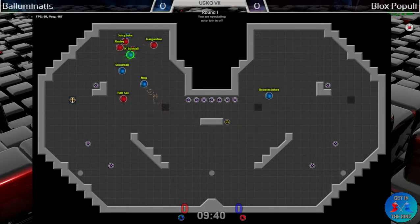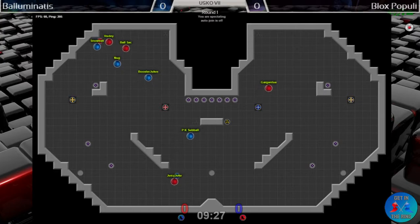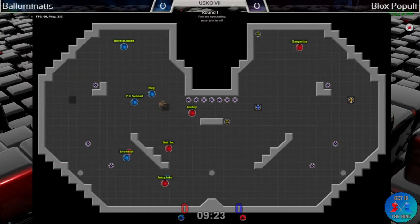PK Sub Ball — risky but rewarding grab there to prevent the cap and buy his team just a little bit of time. Juicy Juke now trying to push it around the outside but four players in base — that's an immense amount to get past on such a tight map. Snowball now — great escape.